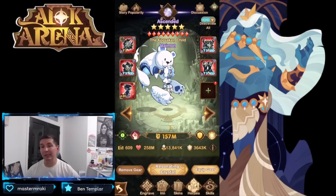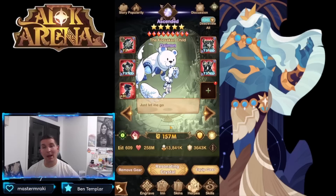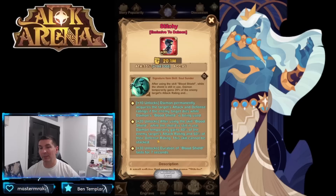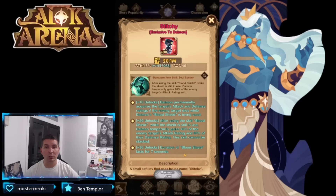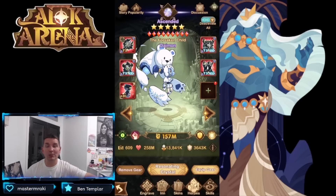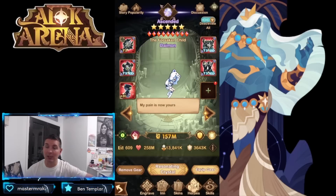Earlier game, absolutely build Daemon out. Plus 30 signature item, put the furniture on him. The plus 20 signature item will work — the duration of the blood shield goes up by two seconds with the plus 30. Daemon is absolutely one of the heroes you want to build within the Graveborn faction.